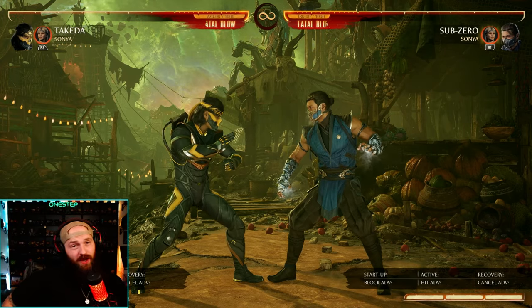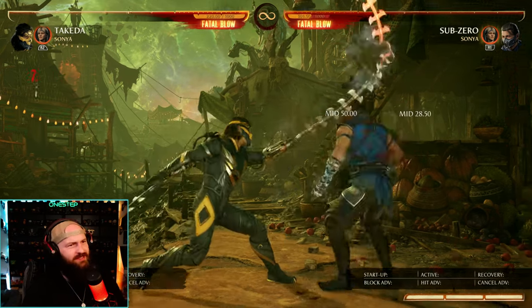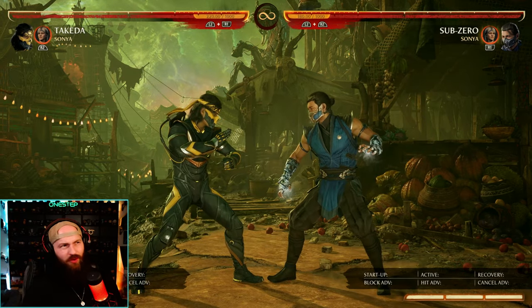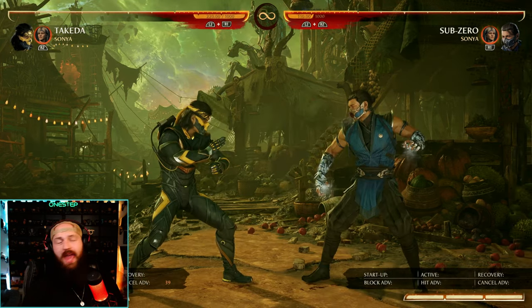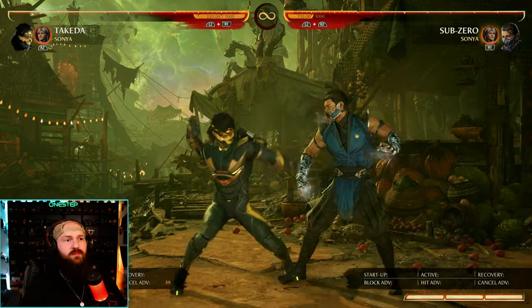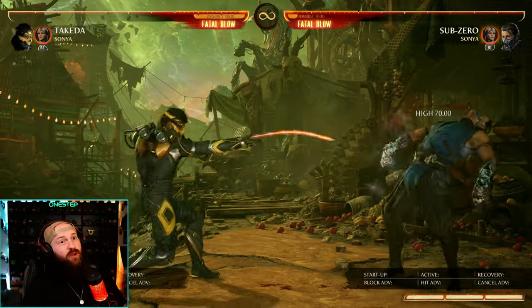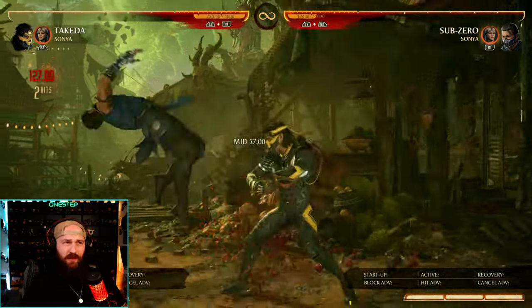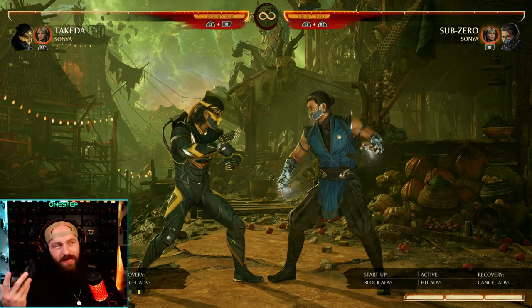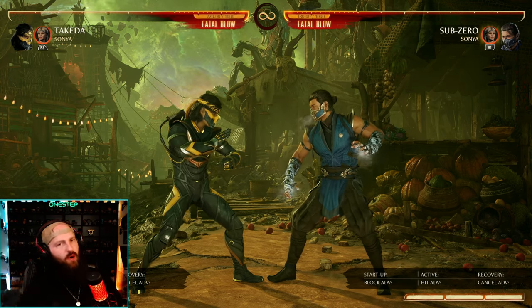Takeda got some big buffs — I'm talking damage buffs on most of his entire kit, so he just does more damage in general. That's insane because he already did great damage before. War 2 now has a different hit reaction and is also now cancelable into special moves, which is great because it has really good reach. It is a high, yes, but if you want to poke out with that range and then cancel into specials, that's awesome. More damage, more ways to do specials — Takeda was already a beast and now he's going to be even more of a menace.